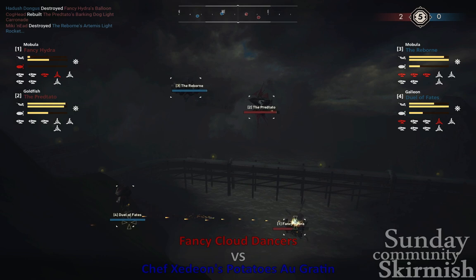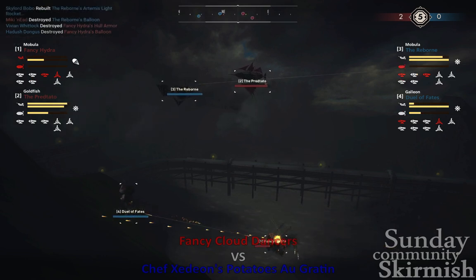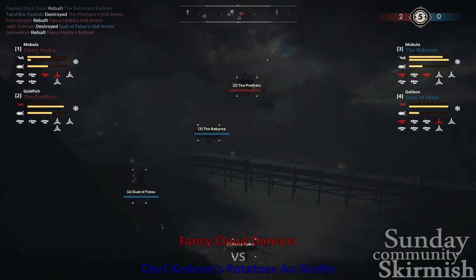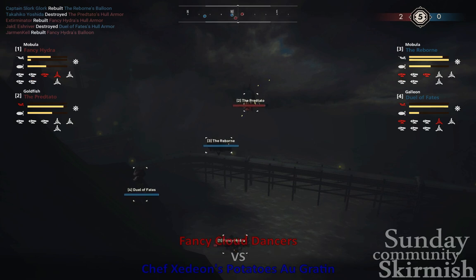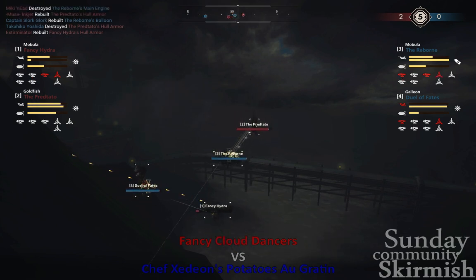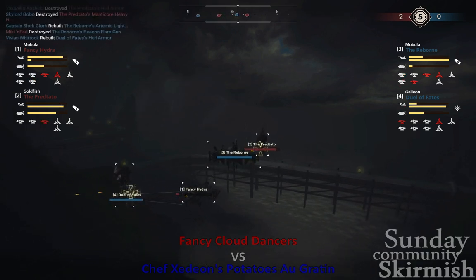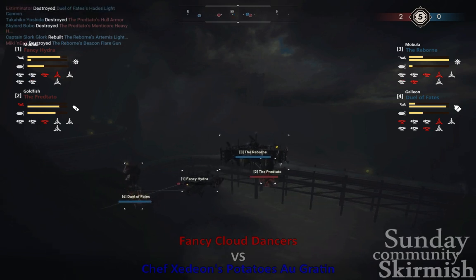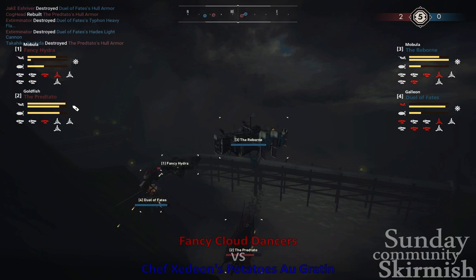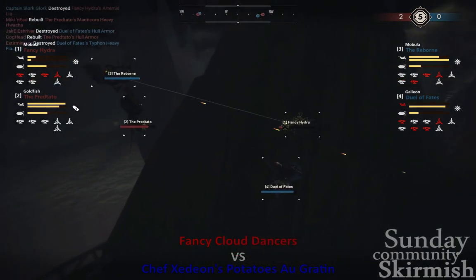If that Hydra gets hull broken, they should be down. In fact, there's a hull break right there — if that Flak comes out, that should be GG for the Hydra. That Flak, however, is missing. No — it does connect, but with the clutch rebuild on the Hydra. The clutch rebuild of the hull saves them. However, that's going to get a hull break on the Duel of Fates, so they are going to get some permahull before they go down. Fancy Hydra desperate to do anything here as Reborn is almost Balloon Broken. Pretado's hull broken, but Fancy Hydra is staying alive — by staying alive they are able to do a little bit of permahull damage.